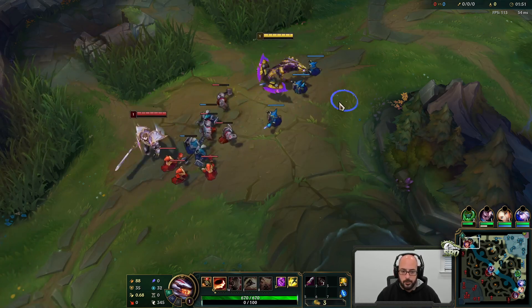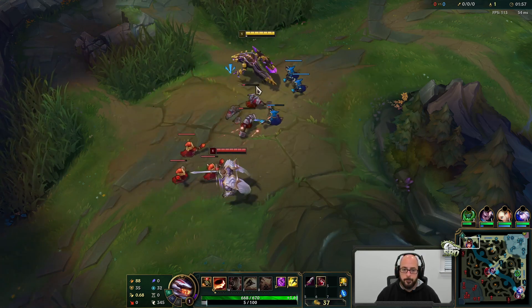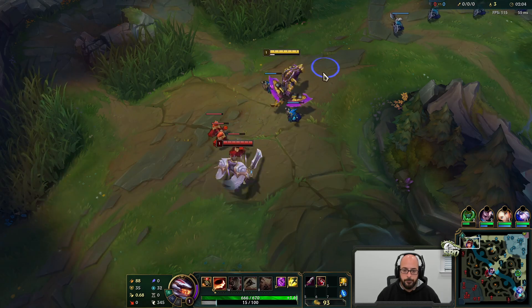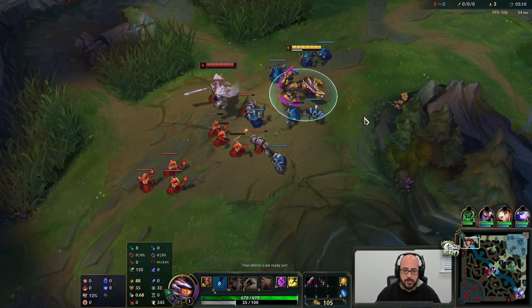And then you get the opposite one. So for this game it'll be Prowler's Claw, Death's Dance second, then Maw. If they're like full AD or something we can skip the Maw and go into Black Cleaver, which is our fourth item - you can get that a little earlier. Rune-wise: PTA, and then Transcendence plus Gathering Storm for some scaling.